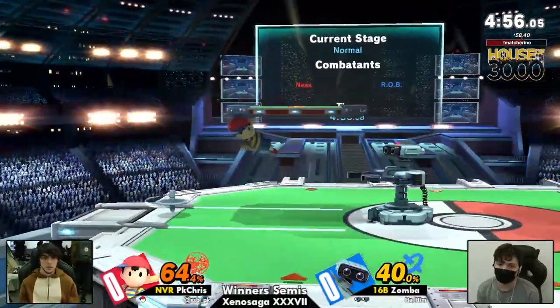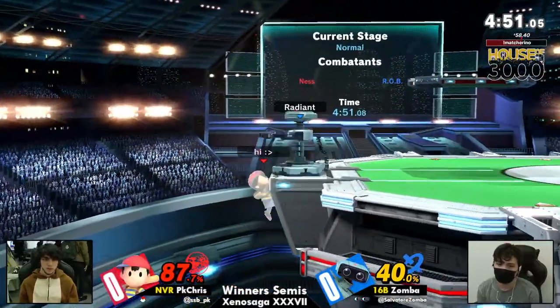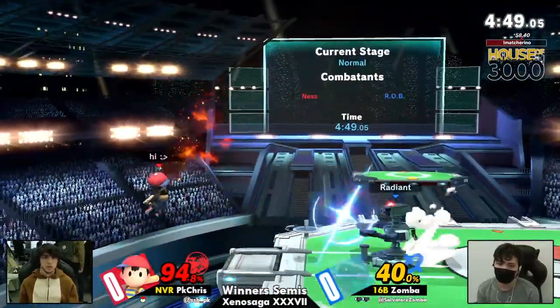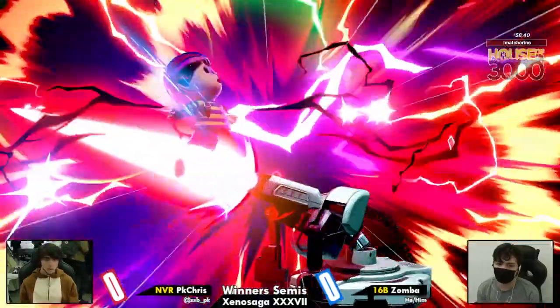I'm looking for that air dodge there with Zamba. Zamba's actually pretty proficient at doing that little air dodge read with Dinair — trying to catch that jump in with the fall that time around. That's a pretty dominant game by Zamba.